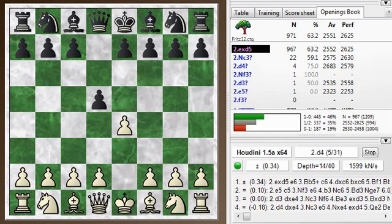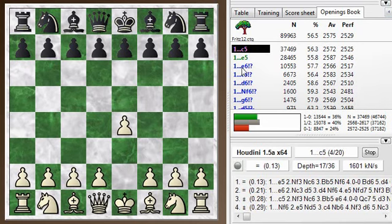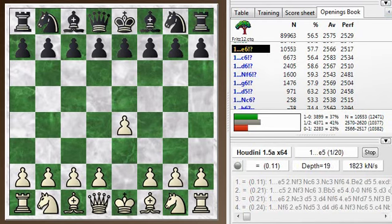But I play this myself sometimes. If you look at the top moves: c5, the Sicilian; e5, the classical, going into many different openings; e6, the French defense; c6, the Caro-Kann; d6, that's a modern defense; knight f6, the Alekhine's defense; and g6 even — all more popular than d5.